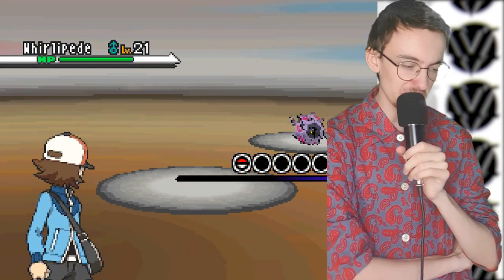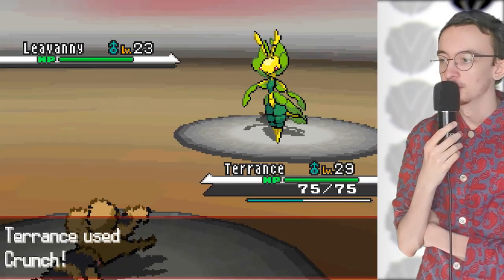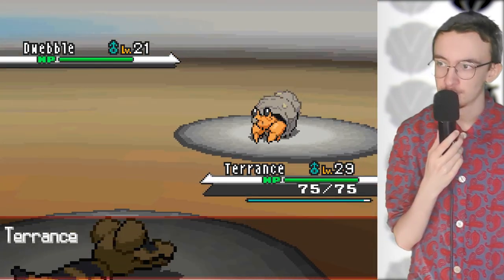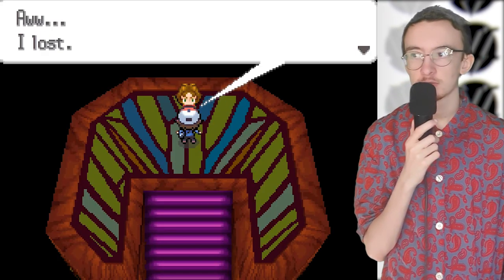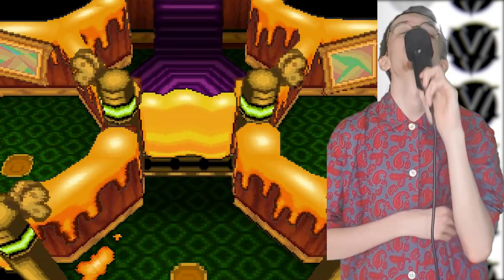We do the Team Plasma thing in Castelia Sea and then we fight Burgh - the bug type gym leader. I did forget that bug types are super effective against dark types, maybe a bit of an oversight on my part. But I still cleaned house anyway - just used Bite. I managed to crit the Whirlipede and took him out of the fight. Then Leavanny - I was a bit apprehensive because Leavanny can be strong, but it didn't really pose any threat to my Sandile. We are too good at the game.